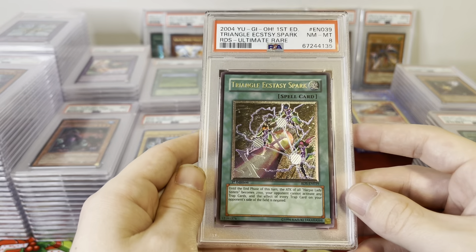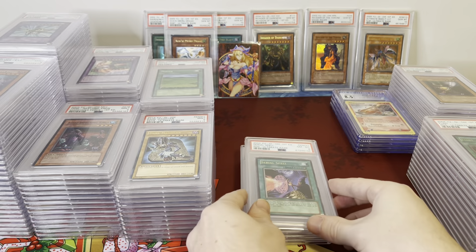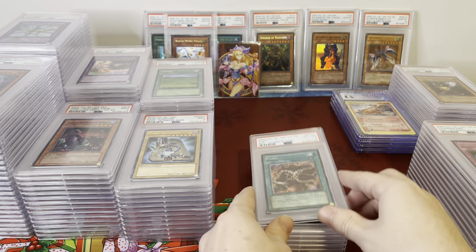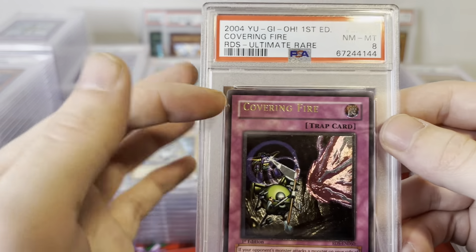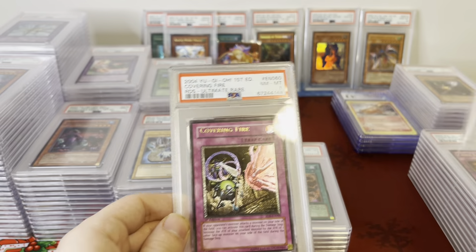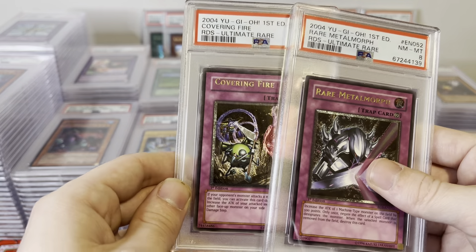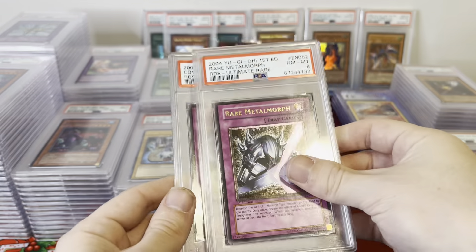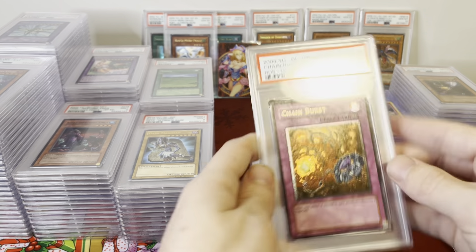Triangle Ecstasy Spark, Harpy's card, First Edition Ultimate. Serial Spell. This is a Covering Fire with a shifted name — the name is much higher than the average card. Name shifts on the Covering Fire. Rare Metal Morph. Chain Burst. All these are PSA 8s.